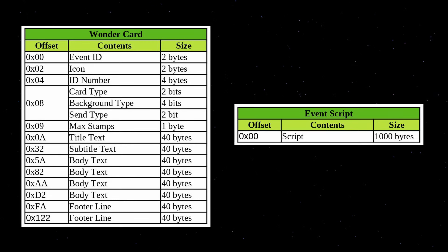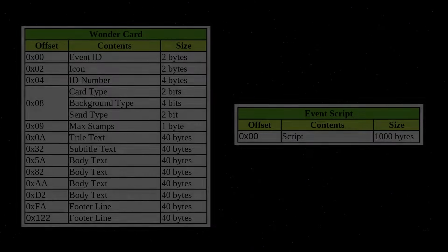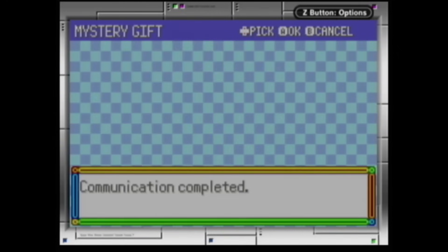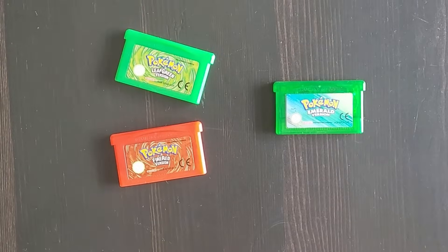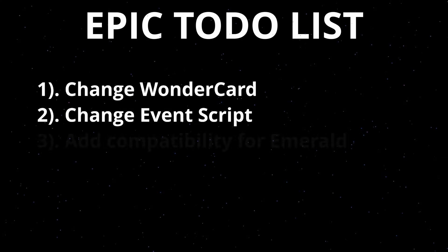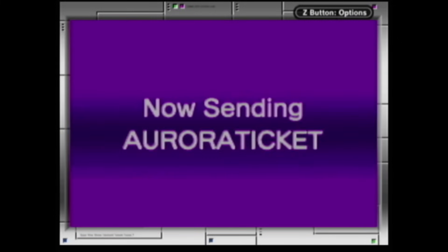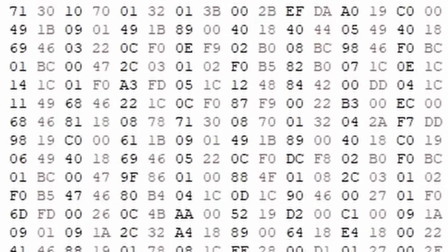Luckily the structure of both have already been researched in the past, so they'll save us some work. But before we dive deep into these structures there's one more thing worth noting: the distribution cartridge does not work for Emerald at the moment. When trying to receive the wonder card, Emerald gives an error. This means that at some point there is a check to make sure we're communicating with the right games. So one thing we will need to do is find this check and change it to make it compatible with Emerald.